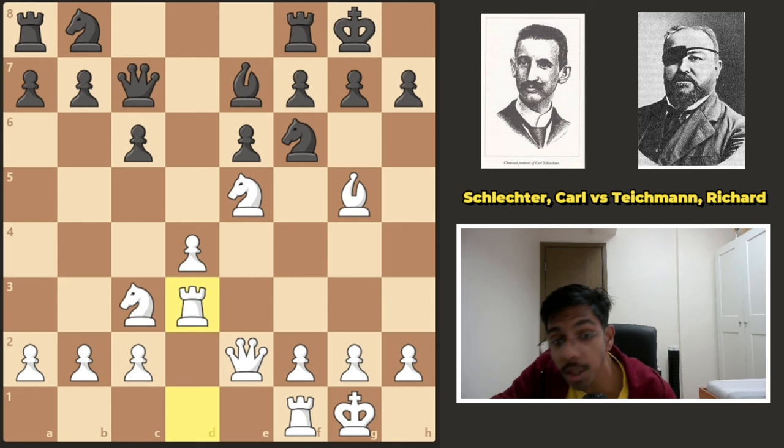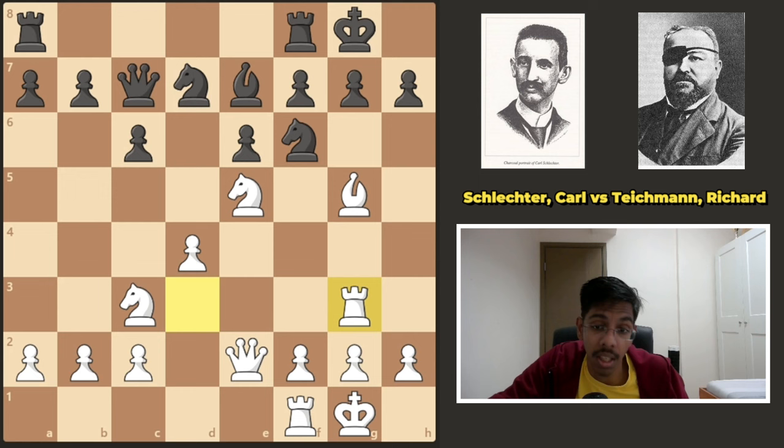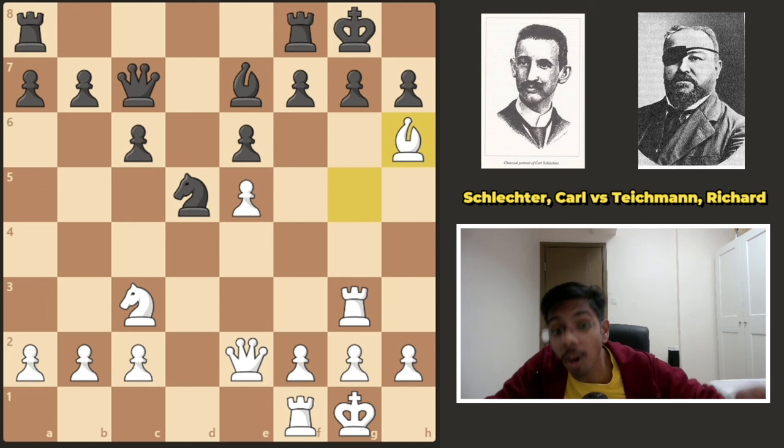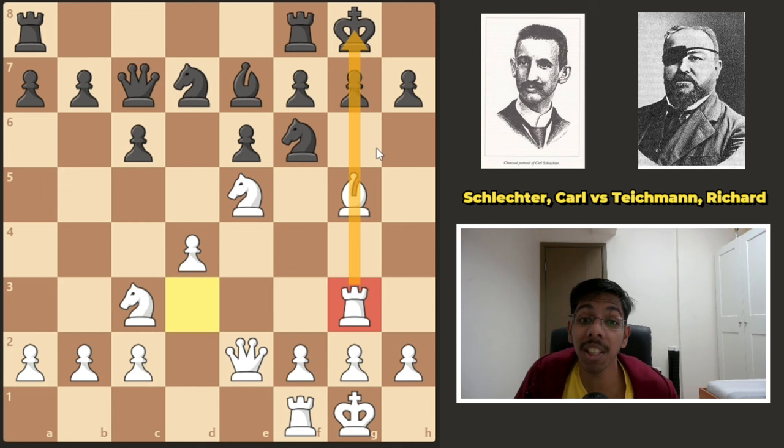White is ready to launch an attack. The worst thing that black can do is move one of these pawns, and that is what he did — he pushed g6. Taking the knight on e5 also does not help, because if black takes it, white can simply take back with the pawn, attacking this knight, and after the knight moves, h6 is already there. Look at this rook — he is not on a1 but on g3, already attacking it, winning the pawn. If you push, you lose the rook. So with this rook on g3, black felt the pressure and panicked, playing g6.